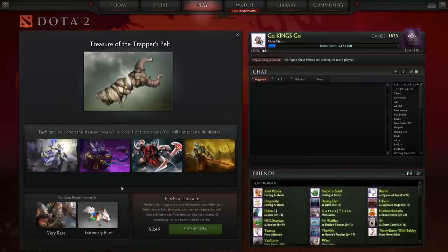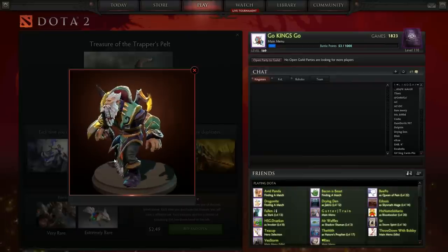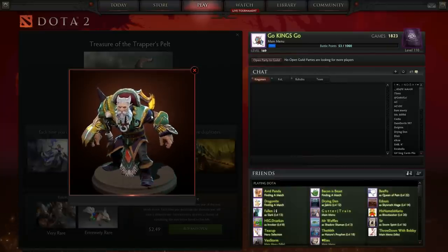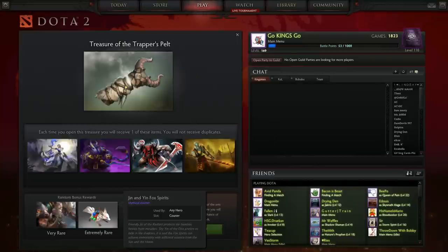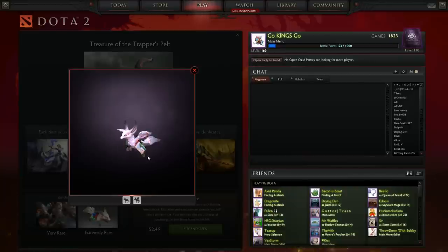For the random bonus rewards, the very rare is the Iron Claw mythical bundle for Lone Druid — I'm sure it has a pretty cool bear form. I wonder if he has the ultimate form for this set; it looks like he had a little Pudge hook in the back. For the extremely rare courier, it's the Jinn and Yin Fox Spirits mythical courier — a nice little courier with some pom-poms, three tails. The flying version kind of flops around. It's a nice courier, especially the girls are gonna like it — it's a cute little fox.